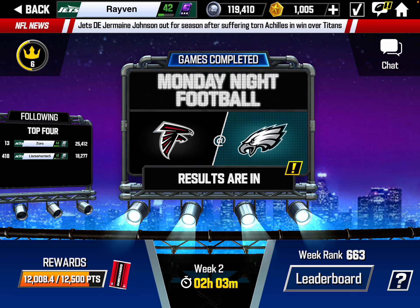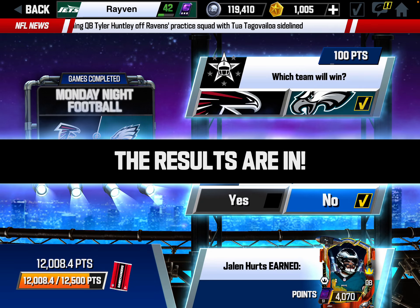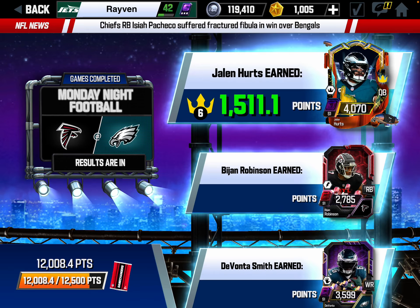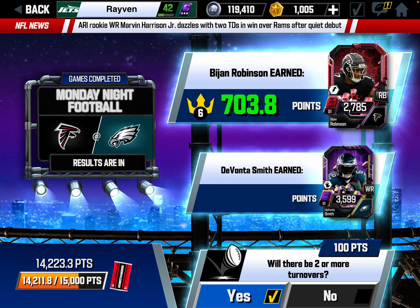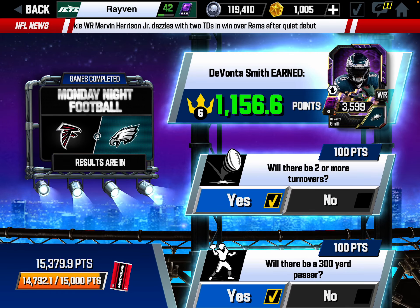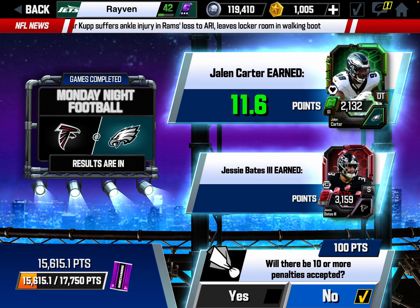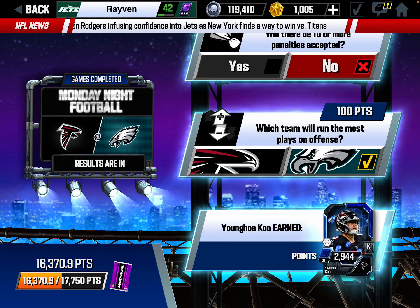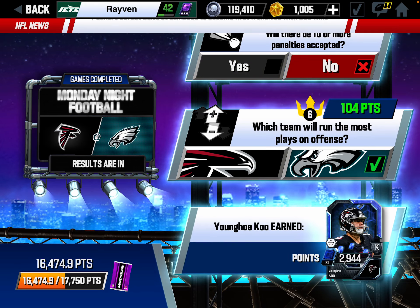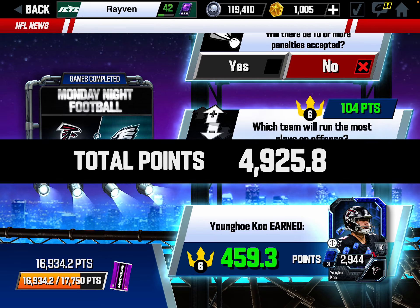Let's go see what I did in Game Changers. Monday Night Football - I already know I picked the Falcons and they lost. Obviously I'm not getting 100 points. The Falcons won, nobody scored 43 points. Jalen Hurts with 1,500. Bijan with 700. Devonta Smith 1,156 - that's good. Two turnovers - no. No 300-yard passer. 235 for Pitts. Jalen Cardi gave me 16. Jesse Bates 739. The penalties I got wrong. I did get the Eagles. Young Hoku gave me 459. My total was almost 5,000.